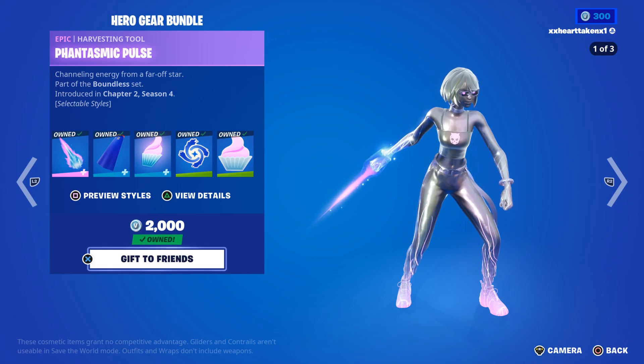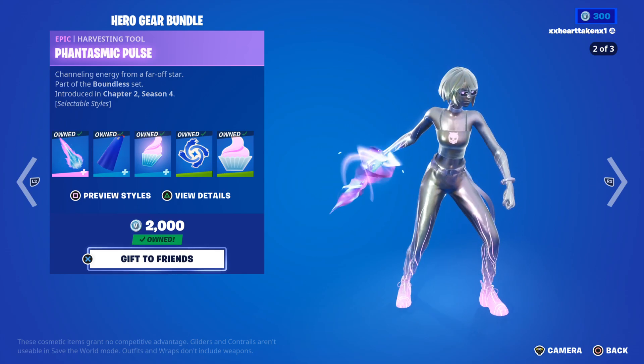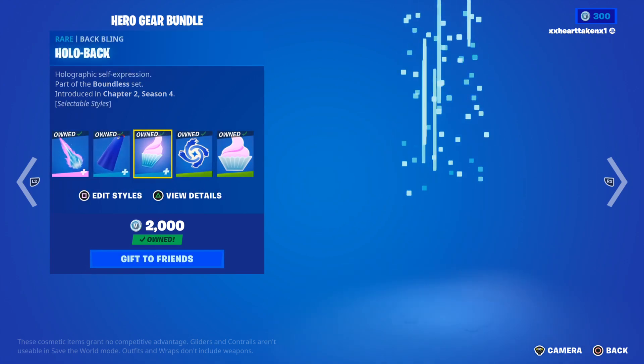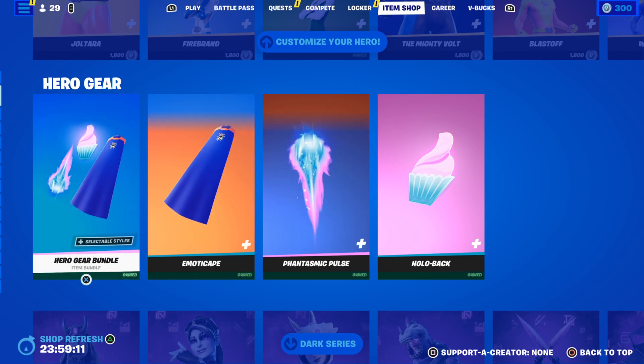And here we have the Hero Gear bundle that you can buy. I don't know how much of this is already on it, but right now this is $2,000. You can either buy it for $2,000, or you can buy it all separately.